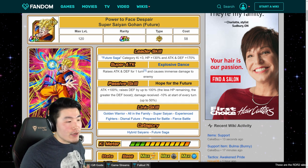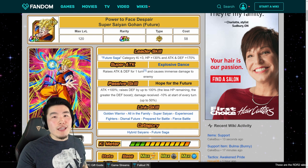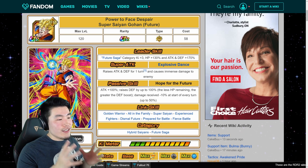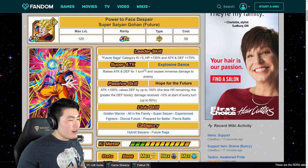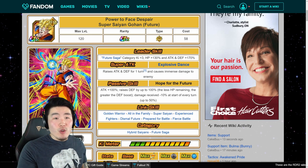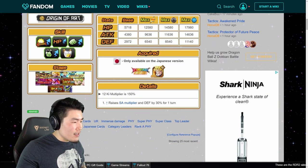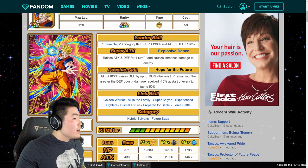He also gets damage received minus 10% at the start of every turn, up to 50%, so by the 5th turn he's going to be tanking extremely well. His links are Golden Warrior, All in the Family, Super Saiyan, Experienced Fighters, Dismal Future, Prepare for Battle, and Fierce Battle. Prepare for Battle and Fierce Battle are super common, while Dismal Future and All in the Family are more niche. Overall his link set is decent, and he has two categories: Hyper Saiyans and Future Saga.